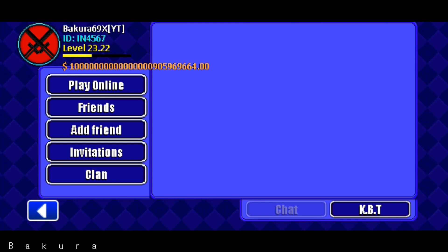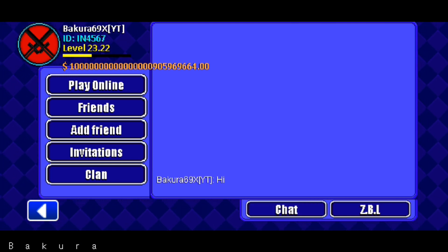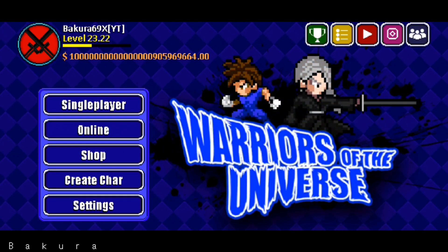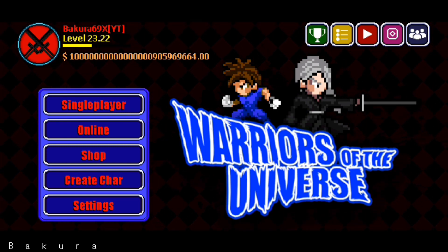Hey, as you guys know there are codes for name colors that were leaked in the past by Urbido. I found out how to change all the text colors in the game, including your name and everything else. If you want to know how I did it, I will make a tutorial at 1000 subscribers.